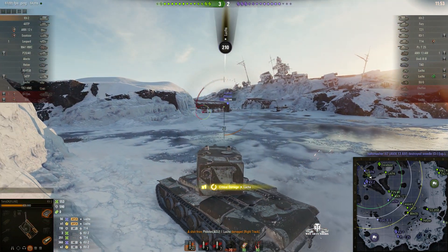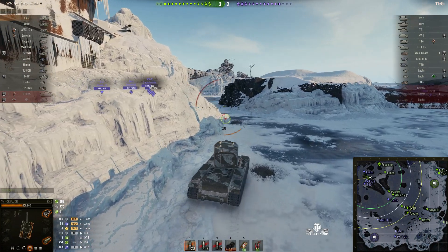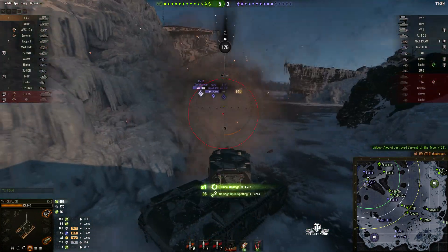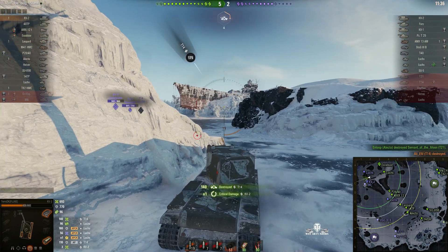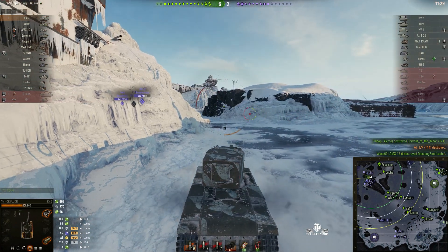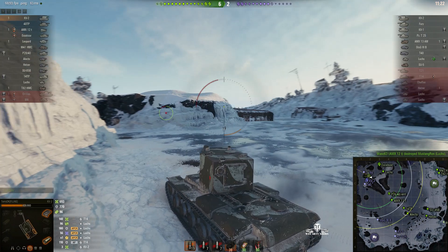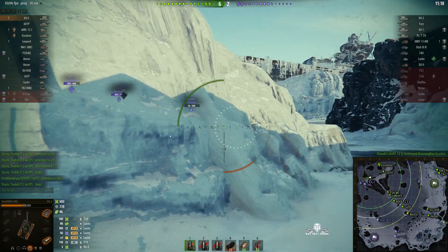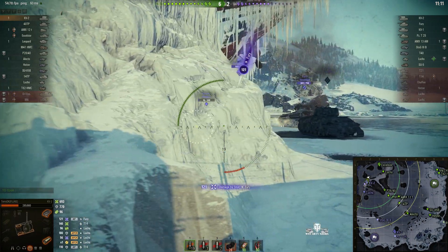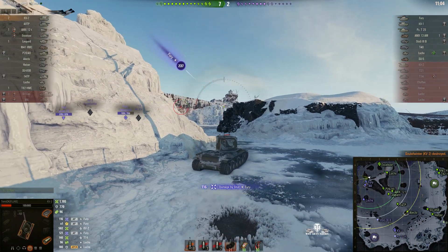Here comes the Lux again, and he penetrates with one round for 56 hit points — possibly two shots that penetrated. The T-14 is out of the game. That Lux is very low on hit points now; our teammates have been shooting at him. We've got our own Lux and an Excelsior behind us. We're almost loaded — there's the Lux. He's pulled back, but that's not going to protect him. We pop around the corner and there is the KV-2 — and he's gone. Nicely done.